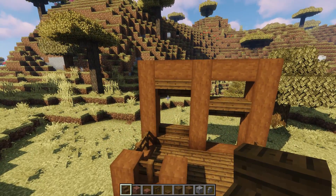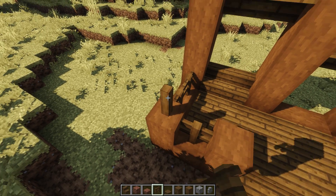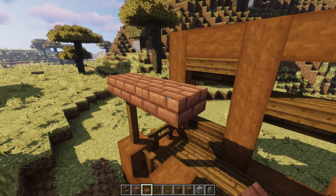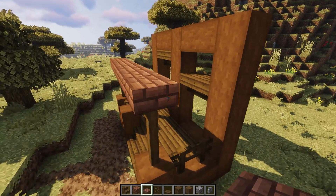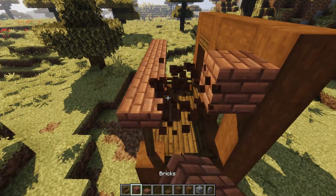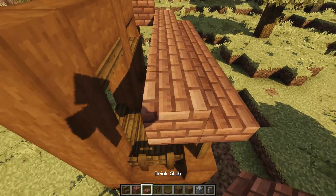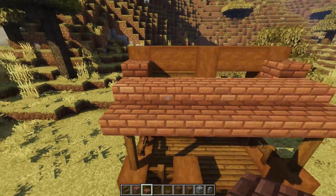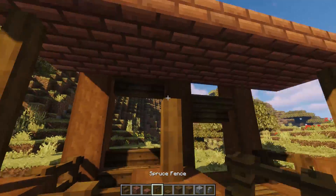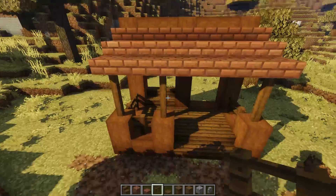Now I'll work on an overhang. Using the same fence, go up by one and two on each side. Then grab bricks and do bricks going all the way down, then take it up on each side - this creates a cool little double block effect. We'll take it all the way down and cross over, giving us this nice little area. Let's put another little fence here because it looks cool, creating this nice little front facade.